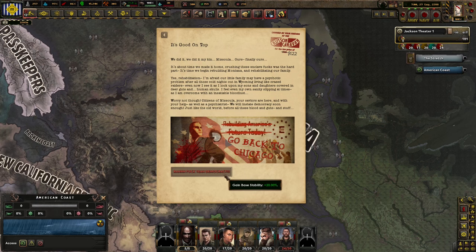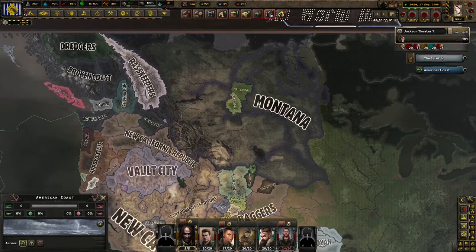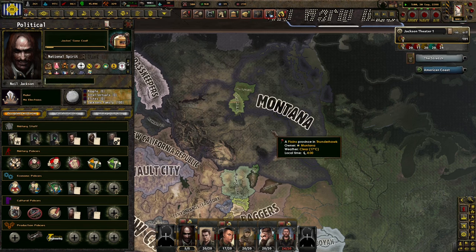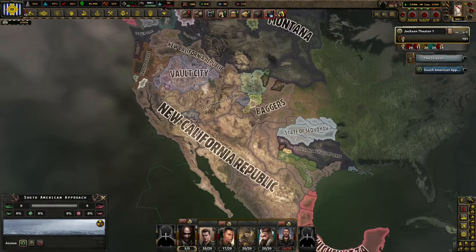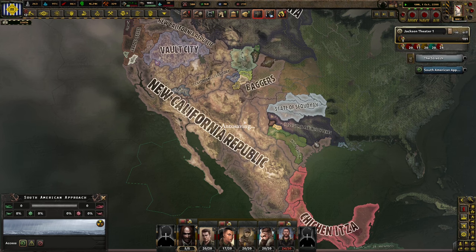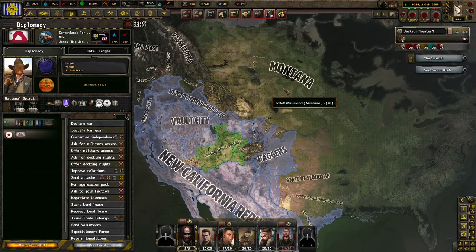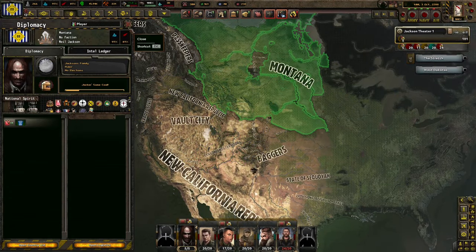Democracy - go back to Chicago. That's actually cool, I never realized that we could actually become Montana. That's actually really cool. So hey, if you enjoyed the campaign, please consider leaving a like. Subscribe if you're new. Check out my Discord link in the description below, and I'll see you tomorrow in another campaign. Thanks for watching, have a tremendous rest of your day.